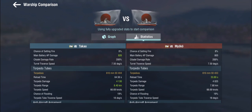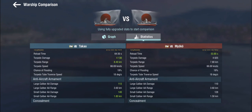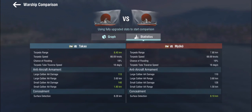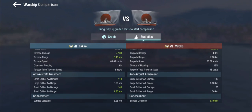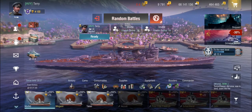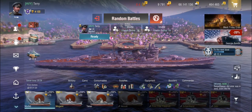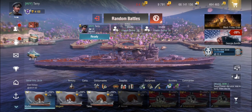The torpedo reload has suffered though, so in practice it's quite comparable. The AA is a touch better than on the Miyoko, but nothing to write home about, and concealment is slightly worse. So technically this is a very slightly better Miyoko. I like the Miyoko at tier 7 quite a lot, and I also like the Takao — she's not much more powerful, but really more of a natural progression.